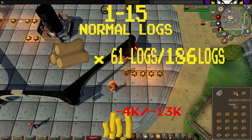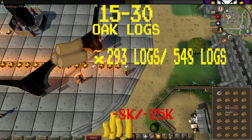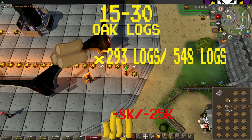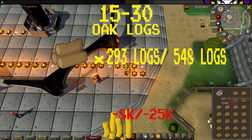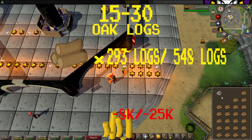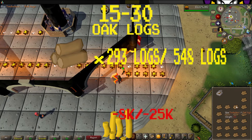While the AFK method will cost you 13,000 gold. From levels 15 to 30, you'll be burning oak logs. It will take 293 oak logs using the regular method, and 548 oak logs using the AFK method. The normal method will cost you 8,000 gold, while the AFK method will cost you 25,000 gold.